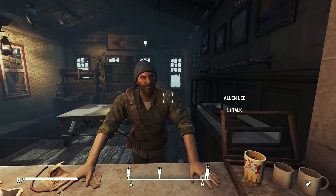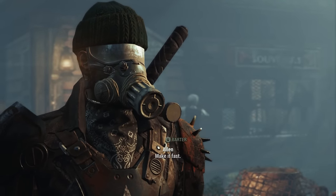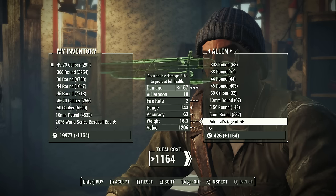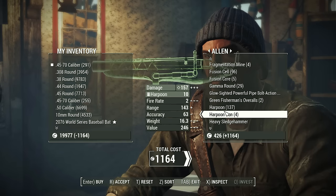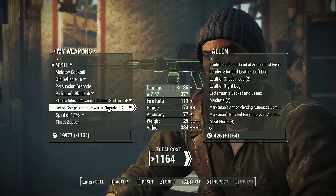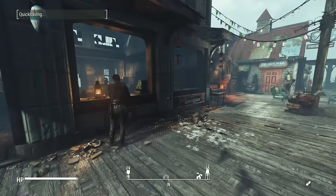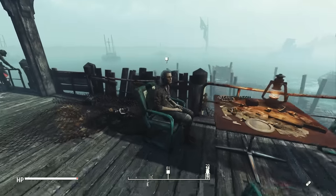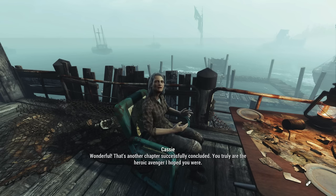Let me start things off by talking to Alan. I'm just going to barter for now and not talk about the main quest stuff just yet. I'll go all in — for 45-70 caliber ammo. I could actually use that. I'll just take a hit for now; I can get some caps for my settlements later. There we go, that's more like it — up to 541. In and out. Grandpa George can rest in peace. The fogcrawler is dead. That's another chapter successfully concluded.